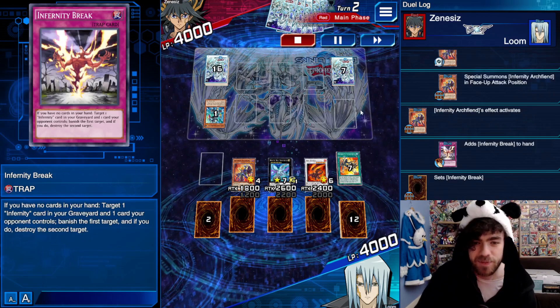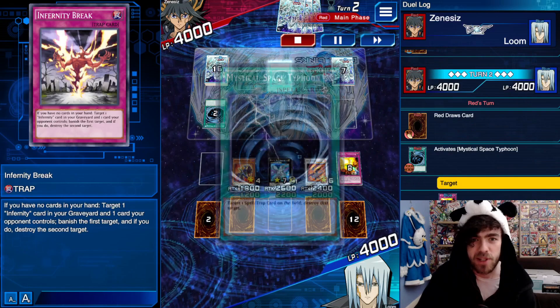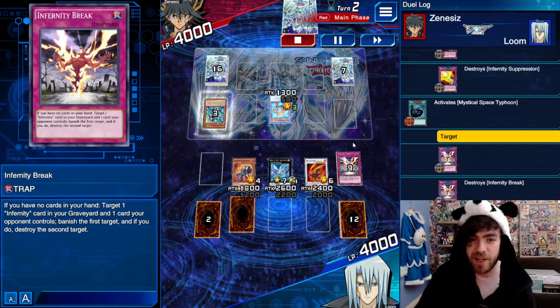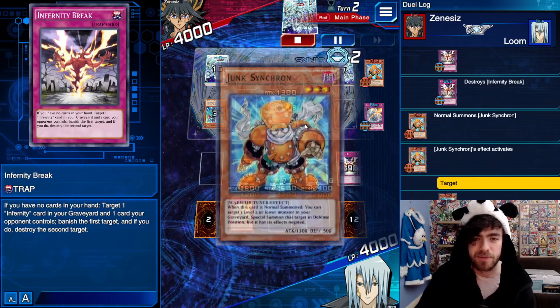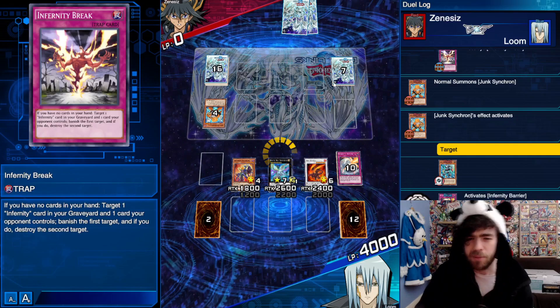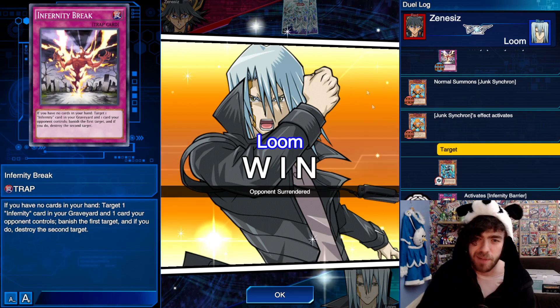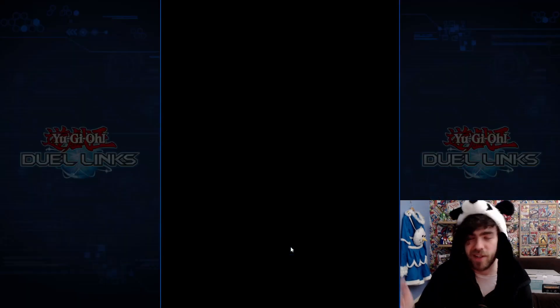Really disgusting. Opponent hits Mystical Space Typhoon once, then again — but even then we still have three lots of disruption on board. I use Infernity Barrier to pop his card so he can't resummon it. Admittedly, I probably shouldn't have used Barrier there and should have used one of the monster effects — if my opponent had like a Treacherous or something I probably just threw the game, but that was fine. We'll deal with any monsters he tries to summon anyway.